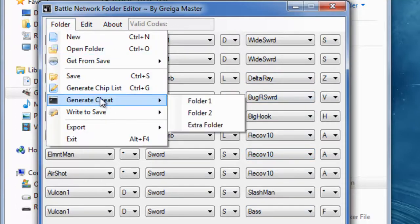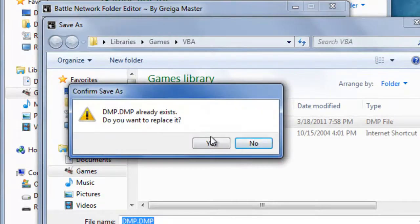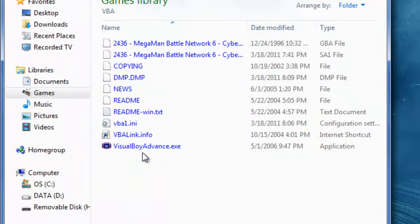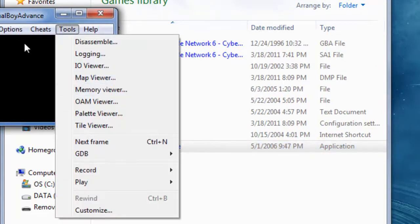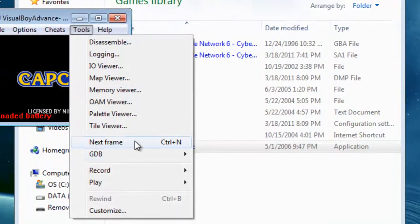So what we're going to do is — I'm going to save a dump file: dump.dump. Oh no, it already exists — do you want to replace this dump? Yeah, I would love to replace this dump. So we exit this and we go into Visual Boy Advance. We just go into Recent, open our file — hopefully that didn't screw anything up.